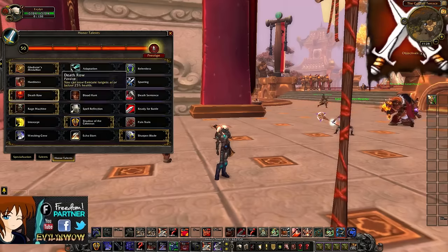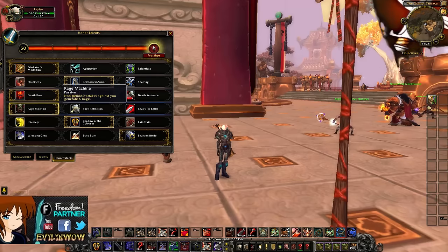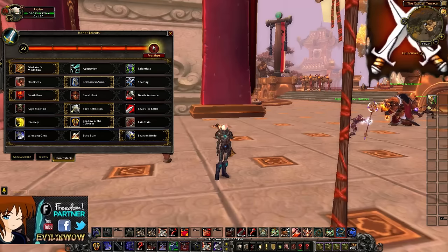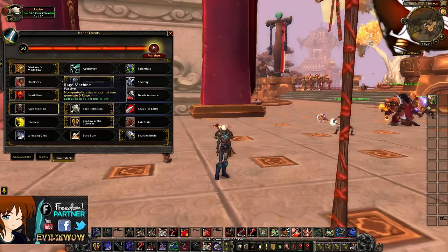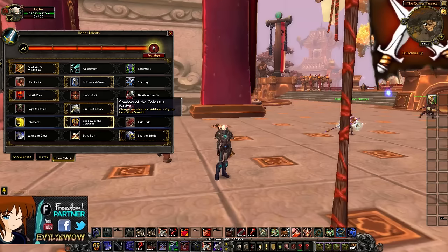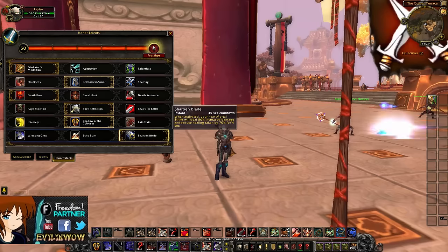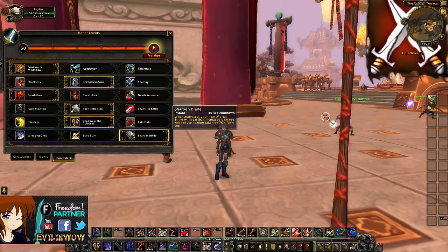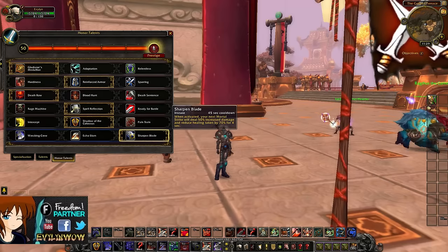Then you're going to want Dreadnaught, because you want to be able to execute as soon as possible — 25% health is needed. Then Rage Machine or Ready for Battle if you want extra rage. If you have to spec for Spell Reflection, you can go for Darkness to help with the rage problem. Next you're going to have Shadowy Colossus, which resets the cooldown of Colossus Smash when you charge, so you might have Colossus Smash ready right after the charge. The next important talent is Sharpened Blade, which increases the damage of Mortal Strike by 50% — so we're up to 150% damage, which is awesome.